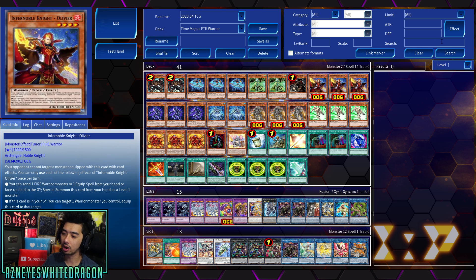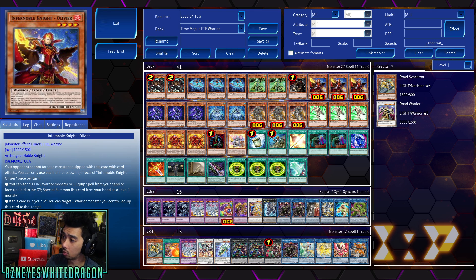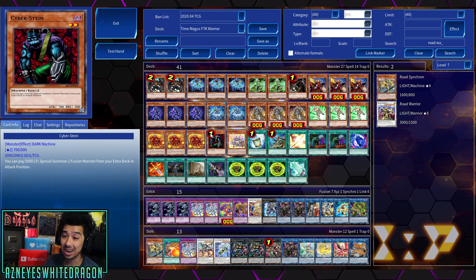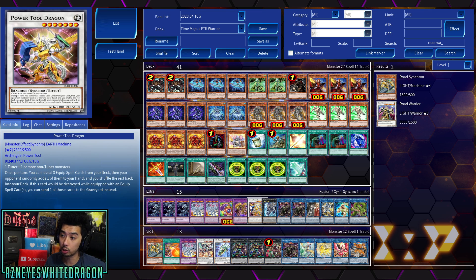I was originally going to use Road Synchron — Road Warrior also lets you get a Cyber Stein, because Road Warrior lets you special summon a Level 2 or lower Warrior or Machine type from your deck, which is really good and lets you do it with a Lefty-Righty combo. That one's very complex, I'll make a separate video for it. But anyway, we've got three copies of Olivier — this card can summon itself, which is great, and that's going to allow you to go right into your Power Tool Dragon plays.